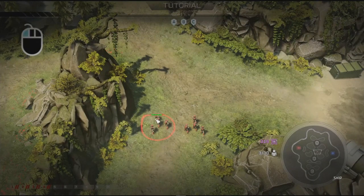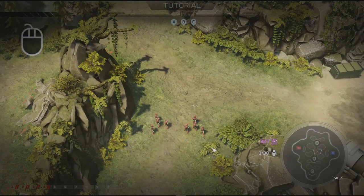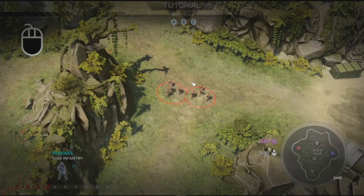Units can be selected by left-clicking on them. Hold left-click and drag to draw a selection box over a group of units. Alternatively, pressing Q will select all units on screen. Once units are selected, right-click is used to issue orders.